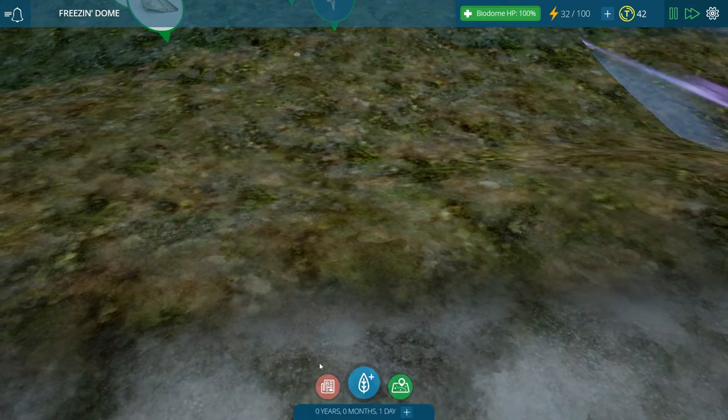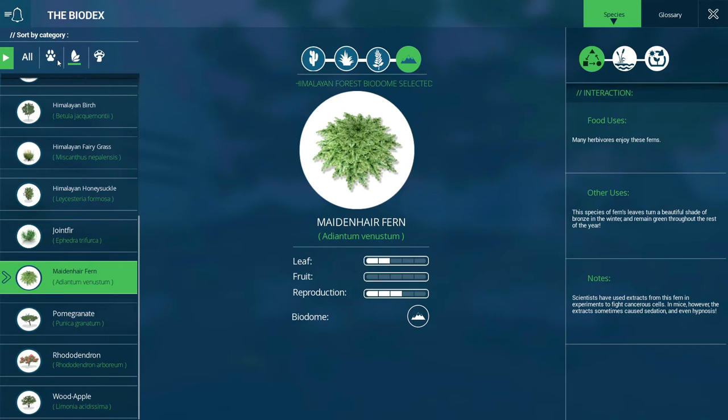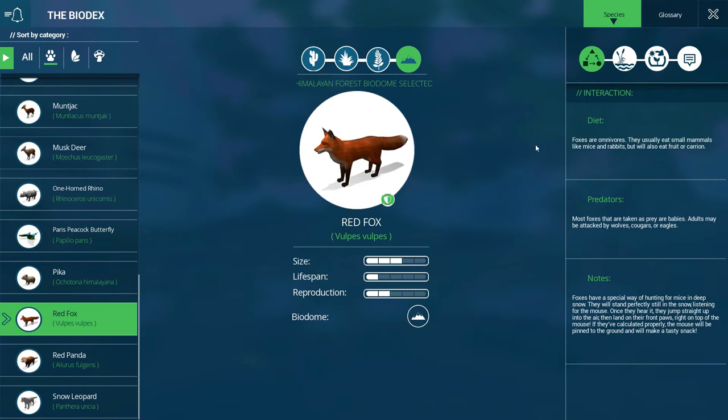What do the red fox eat? I should have checked that. You shouldn't just buy everything. They're omnivores - small mammals like mice and rabbits. Also eat fruit and carrion.